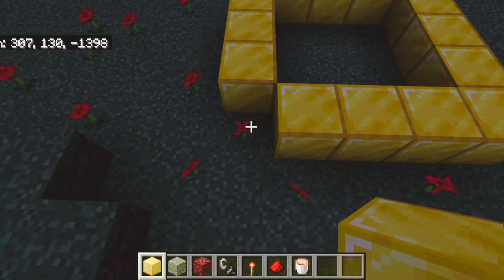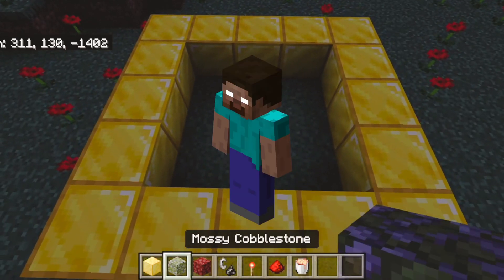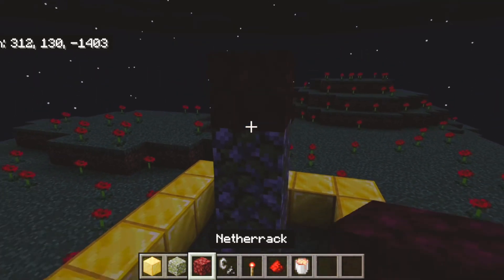Also, Minecraft always announces that they remove Harebrine in every new update but they never really do. They keep trying to remove it, so Harebrine is not really a mob or a thing that can be removed from Minecraft — it's just something that stays with Minecraft forever.